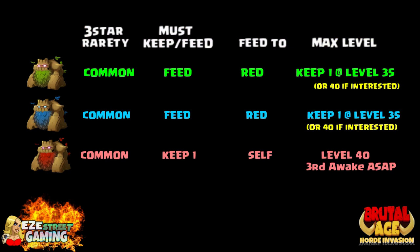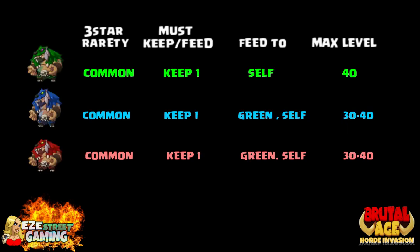Going back to the Tree Man — I'm debating on building all three to level 40 because of how good the Red Tree Man's third awakened ability is. He's done over 200,000 damage to a group — we've had that in a video earlier on the channel. So make green first, and consider the others after.